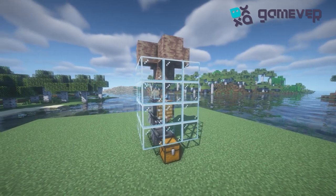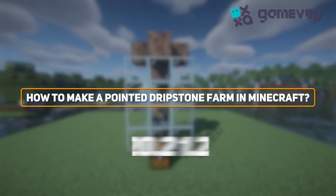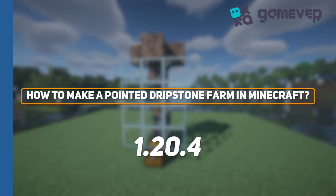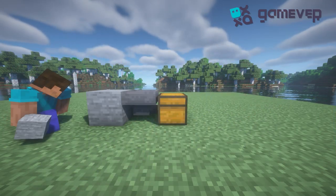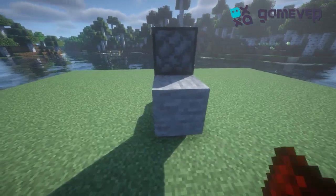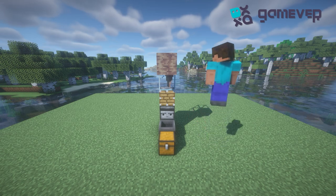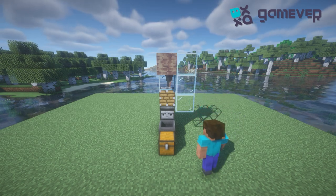Hey everybody, here is Gamever, and today we are going to build a pointed dripstone farm in Minecraft 1.20.4. Put a chest, a hopper, an observer, and a piston — don't forget about redstone above it. Place a dripstone block and under it a pointed dripstone, then cover it with glass.